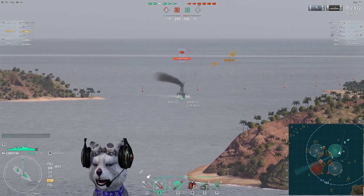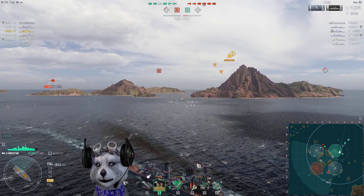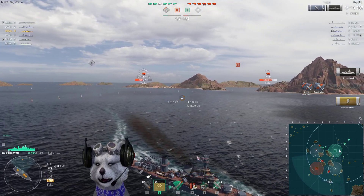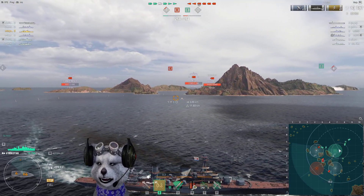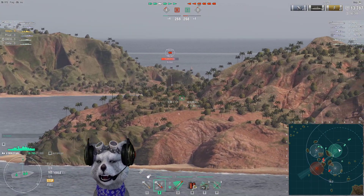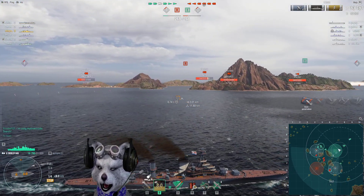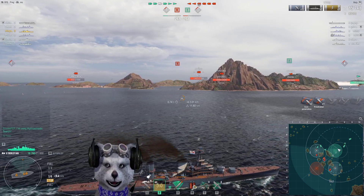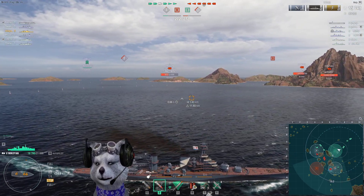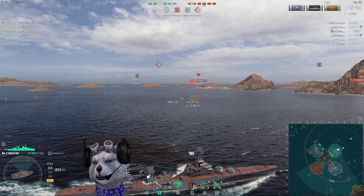The speed of the ship is maximum 35 knots, turning circle is 820. This ship is very fast. The rudder shift is good so it can change direction easily, but actually turning is quite hard. For concealment, the value is 11.6 kilometers, so it is quite a stealthy ship for tier 5.